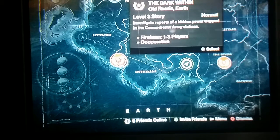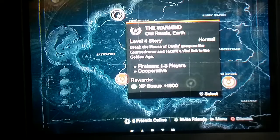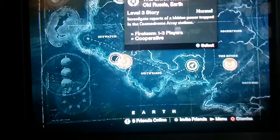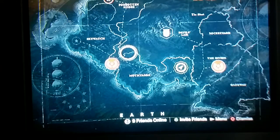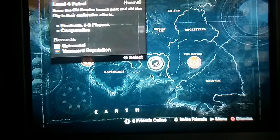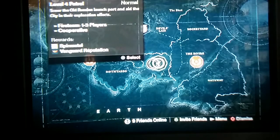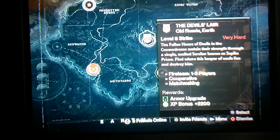We've already completed Restoration and The Dark Within. The way you can tell if you've completed these missions is this one up here — The Warmind — it's not filled in compared to the ones we've already completed. The Dark Within and Restoration are filled in, that's how you know. We did unlock Patrol on Cosmodrome so you can pick up Spin Metal and get Vanguard reputation from it, and a strike which wants you to be level 8 — that's why it says 'very hard' in the right-hand corner.